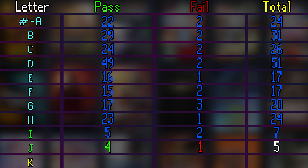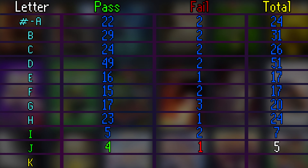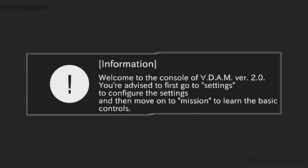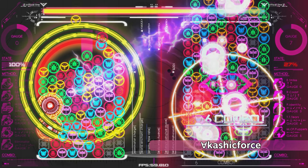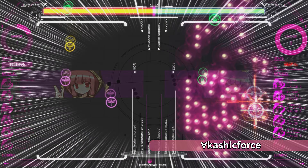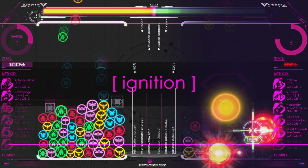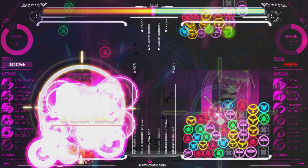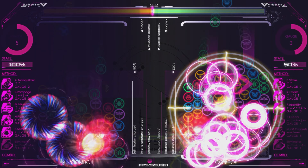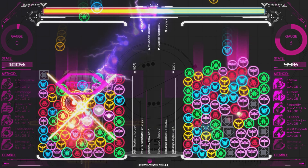Moving on to K — the first game is Akashic Force. The game technically starts with an A, but Steam files it under K due to the upside-down A in its name. It's extremely difficult to describe — an absolute clusterfuck of a puzzle-rhythm game with fighting game inputs. Different characters have different techniques, and doing the tutorial is an absolute necessity. The game works on Steam Deck and gets a pass, though actually playing it is an ordeal that requires learning to avoid getting wrecked immediately.